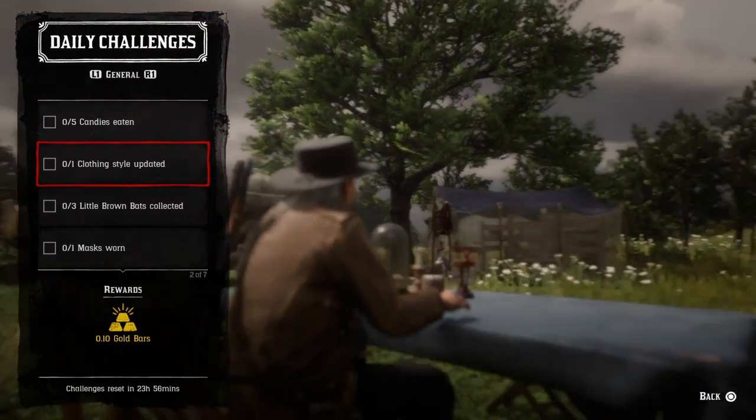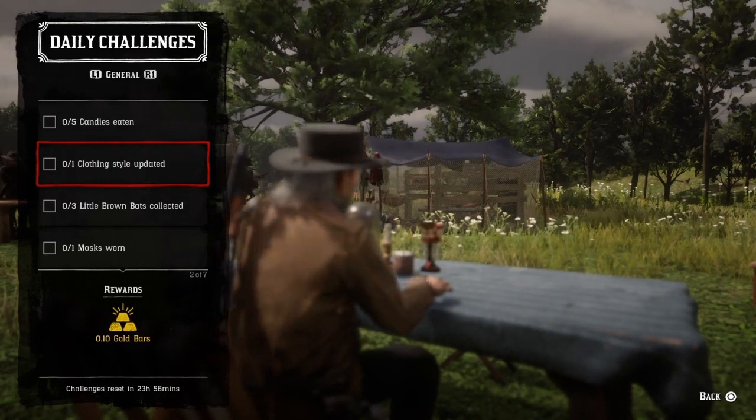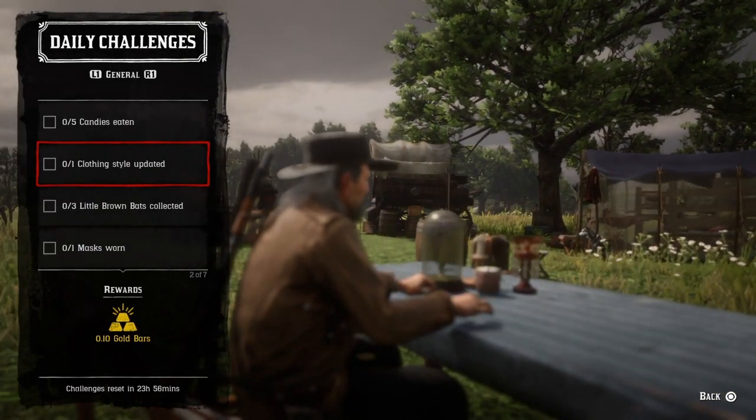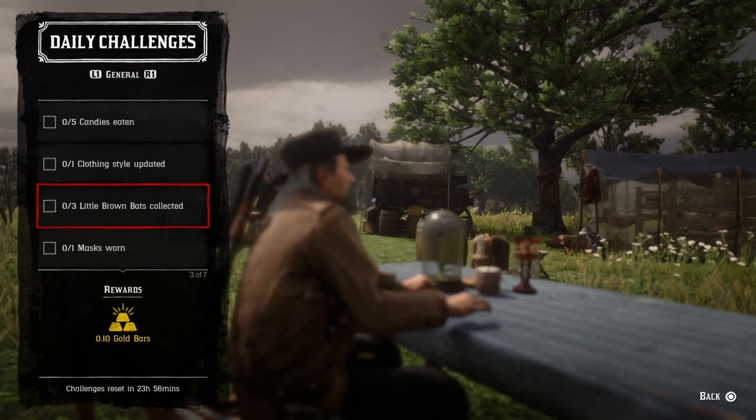One clothing style updated — go to your wardrobe at camp by your tent, or you can go to general stores, clothing stores, or tailors, and go ahead and do that and that challenge will be completed. Three little brown bats collected.